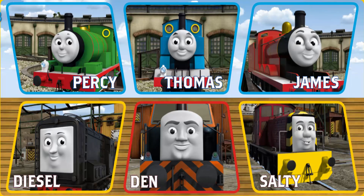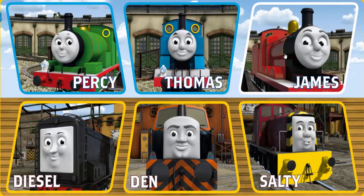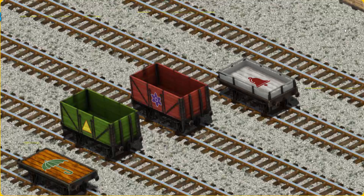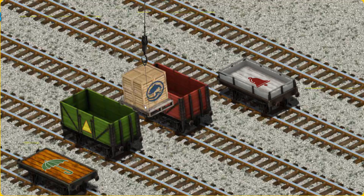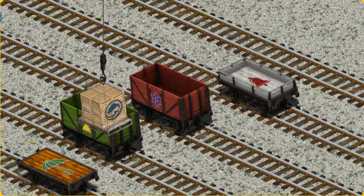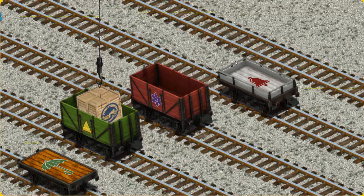It's a busy day at Brendam Docks. Thomas and his friends have many deliveries to make. James must deliver the crates of fish to the fair. Help Cranky find the crates of fish. That's it! Let's lift and load. Now the cargo must be loaded. Show Cranky where the green cargo car with a yellow triangle is. There you go.